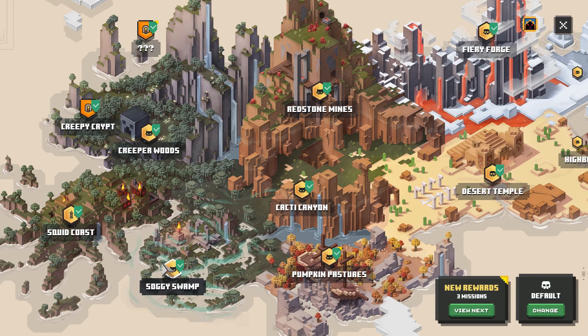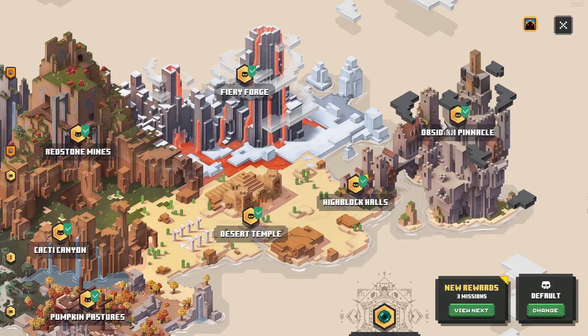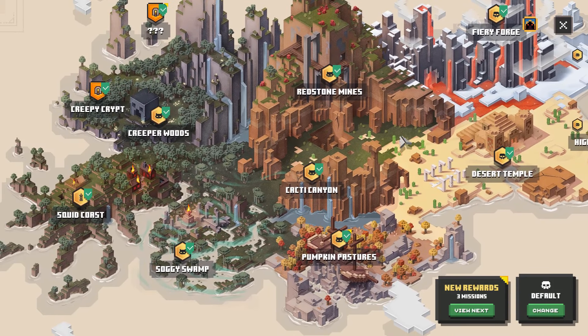So you can find one in the Creeper Woods, the Soggy Swamp, Pumpkin Pastures, Cacti Canyon, Redstone Mines, all the way through to the Obsidian Pinnacle. All of these levels contain one hidden rune, and the first one we're going to try to find is in the Creeper Woods.